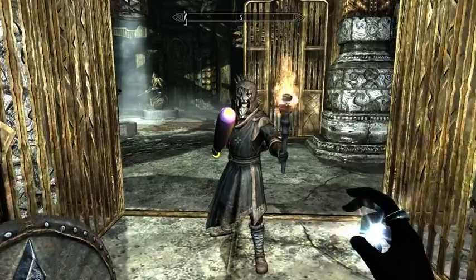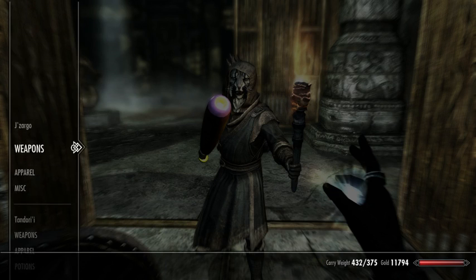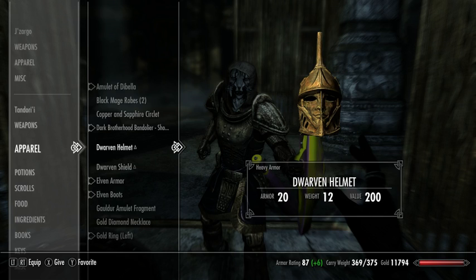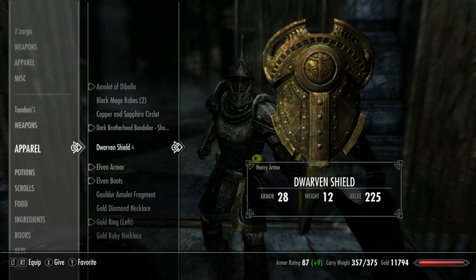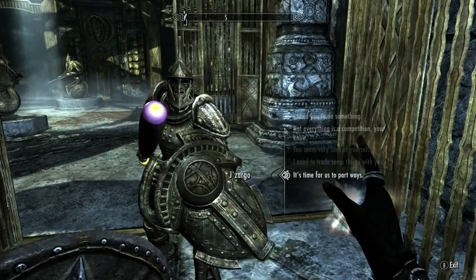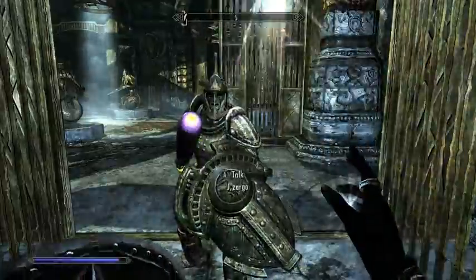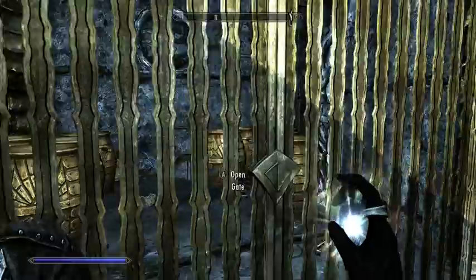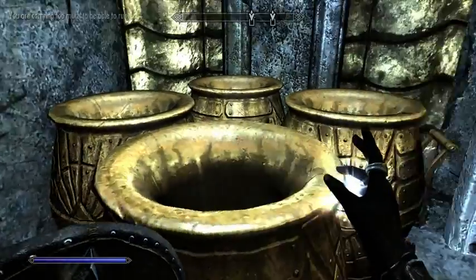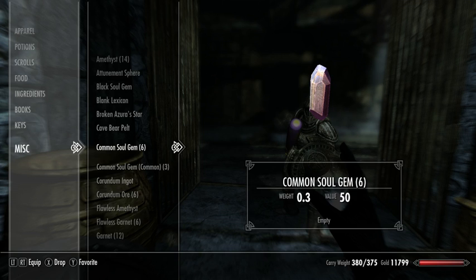A whole lot of Dwarven stuff. One of the fun things about Jizargo is he happens to like heavy armor, so we're actually going to give him this Dwarven stuff that we've found. Being a light armor character ourselves — wow, that looks goofy on a Khajiit. I don't really like hiding his face because a lot of the personality comes from his facial expressions, but it is a price worth paying. We're overburdened now, and this is a common problem when you're in ruins, particularly Dwemer ruins.